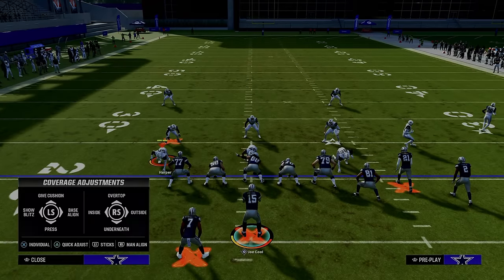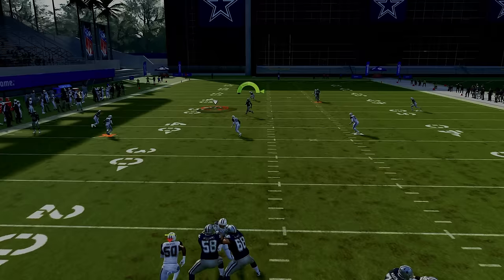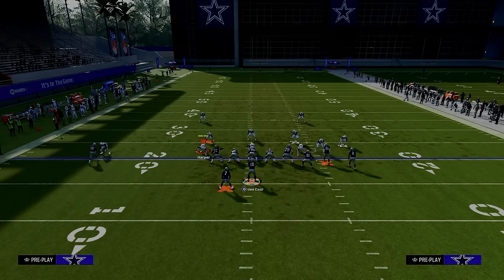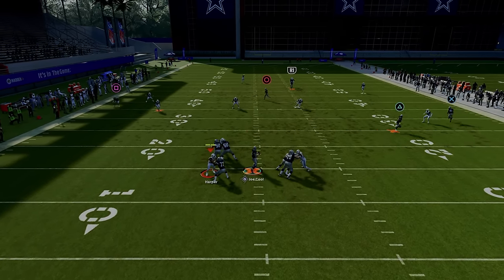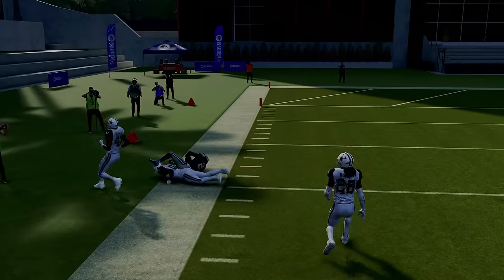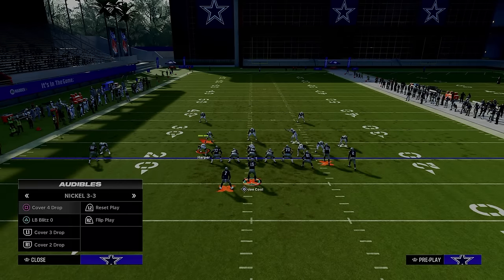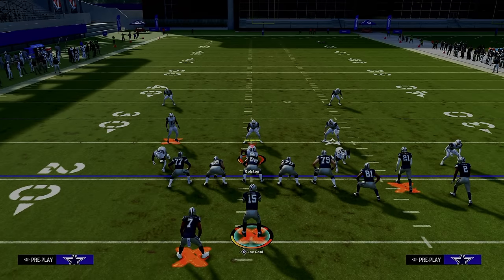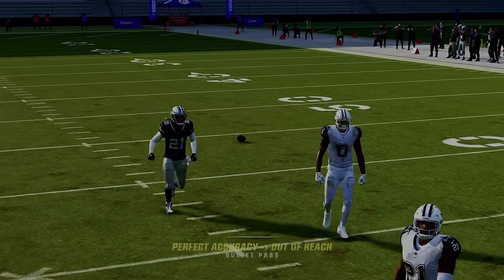Against cover 4 with this setup, you always want to be looking at that post route. Notice how the streak is clearing out both of the inside quarters — this is what's really unique about double post. If you have time in the pocket, this post route is lethal against cover 4 drops. If I wait on it, I get the same kind of result as against cover 3, and with a couple of jukes I'll have a touchdown — really big play potential. And against cover 2 and cover 4, they're going to have to user the post route, which leaves them vulnerable to everything underneath.